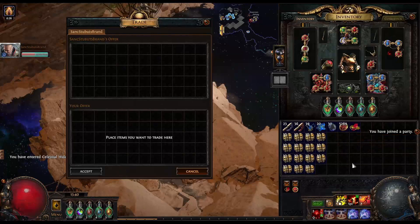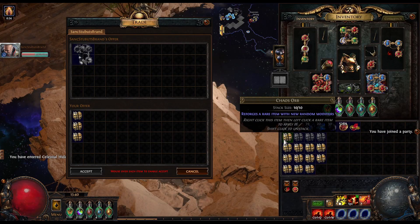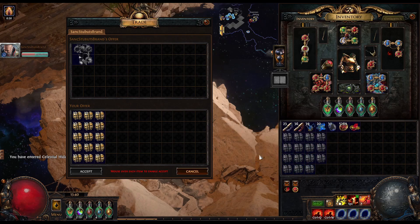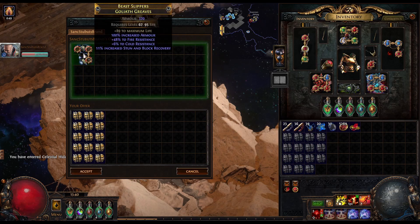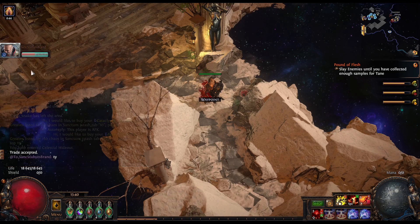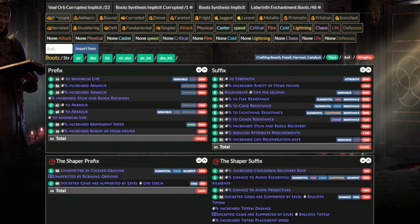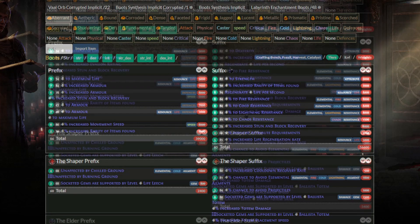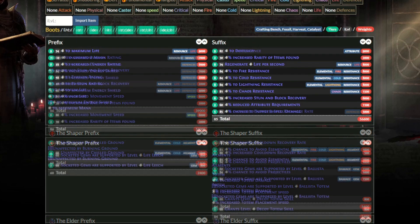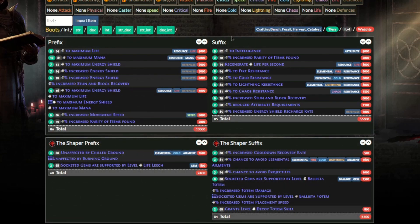The nice thing about this is that you can pretty much guarantee the stats on these boots as you see it here with just a couple of simple steps. The first thing that we want to get is going to be a pair of fractured boots with life on them. They need to be item level 82 or more, so we have a chance of getting that tier 1 of the strength attributes on the boots. The boots also need to be an armor base to guarantee the strength roll as well. If you're looking for another attribute you can change the base of the boots — for evasion you will get dexterity, and energy shield for intelligence.